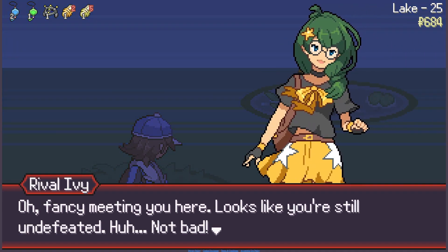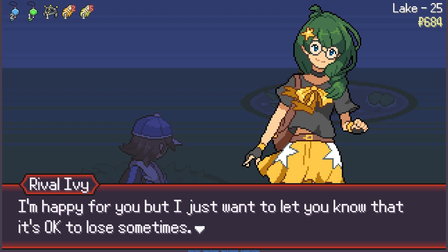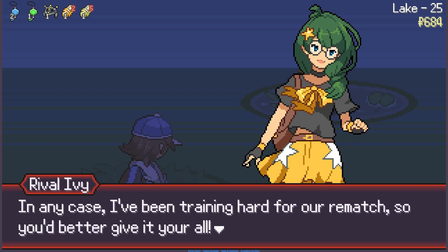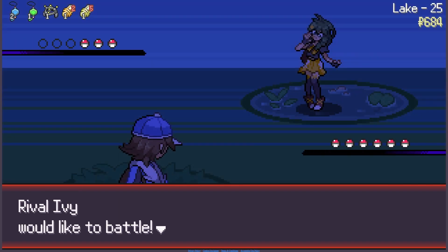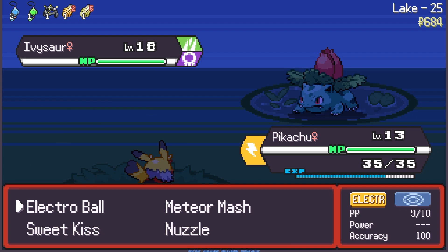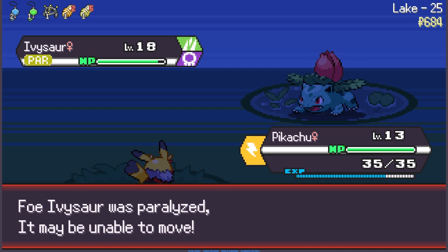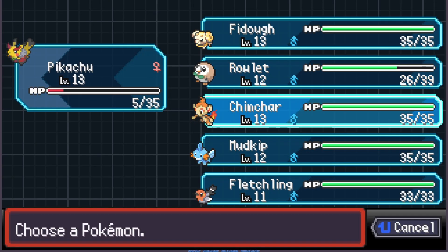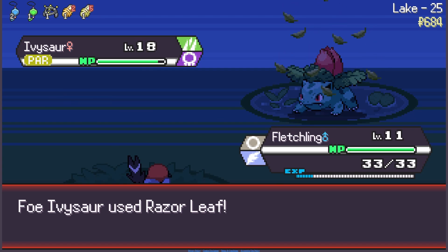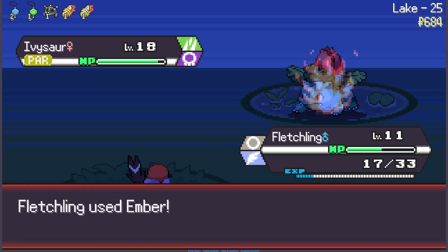Okay, rival is back. The rival says: 'Fancy meeting you here. Looks like you're still undefeated — not bad. I just want to let you know that it's okay to lose sometimes. We learn from our mistakes. I've been training hard for a rematch, so you better give it your all.' I'm not losing. When do you get the first gym fight? Oh my god, level 18? Let's Nuzzle — we're faster, that was a crit. We're swapping, we might need to start replacing our team since our levels aren't good.